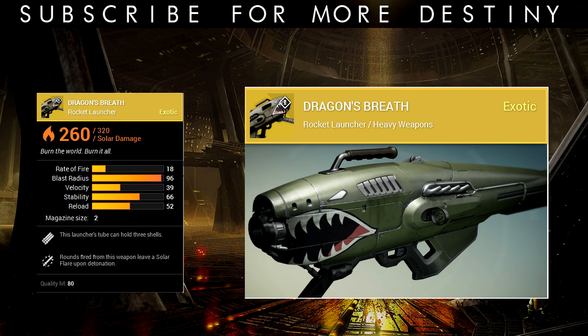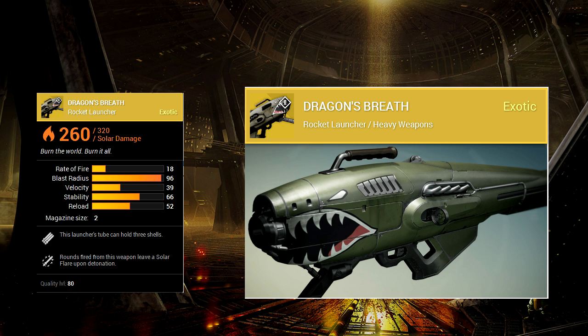First we're going to be looking at the Dragon's Breath rocket launcher. It is an exotic rocket launcher and it is a badass — it's shaped like a shark, it has shark features on it, it is epic and I can't wait for this. If you'd like the look of this heavy weapon rocket launcher, let's try and get that to 200 likes.